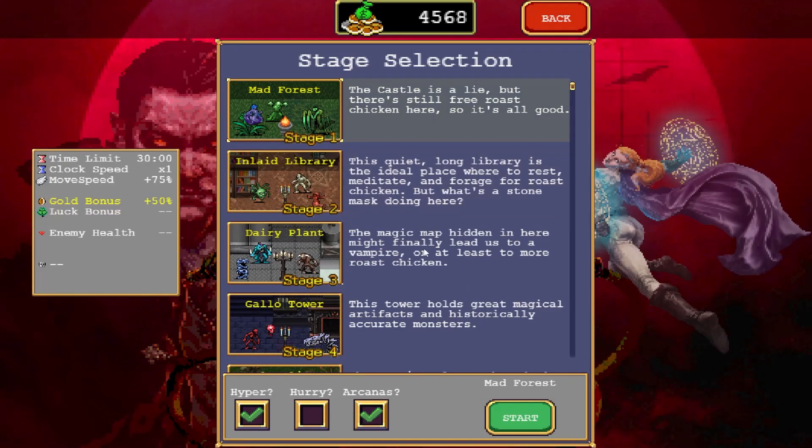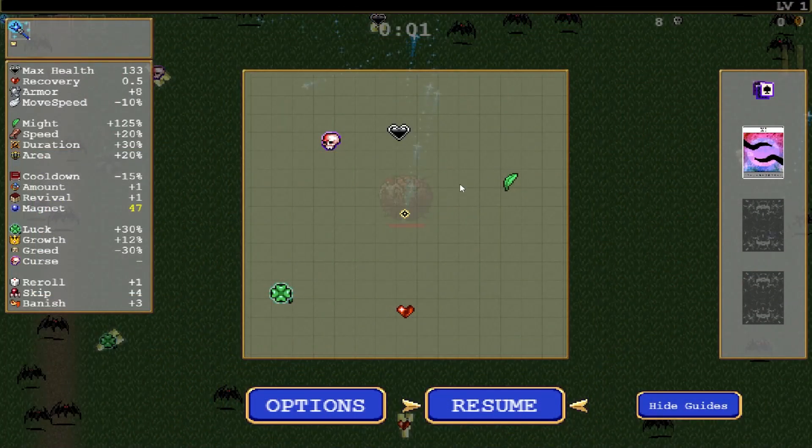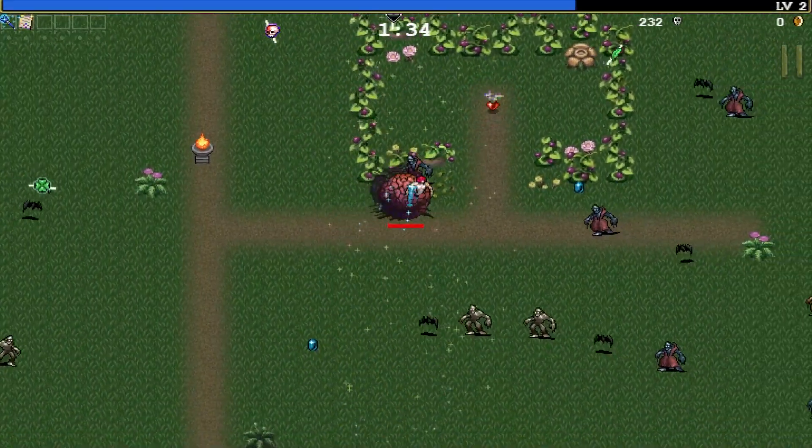If you are fulfilling this requirement, go into the map Mad Forest. Once you are in the game, open your mini-map and you will see a pomarola on the bottom of the map and a skullomaniac at the top. We will need both of them to be able to proceed with unlocking Marabio.